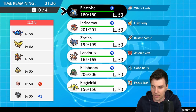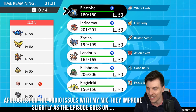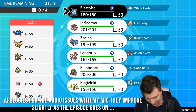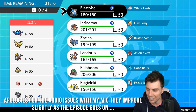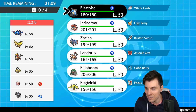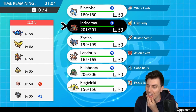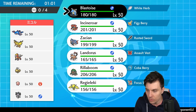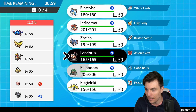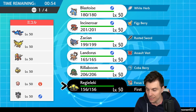First up today we have a team of Kyogre, Zapdos, Entei, Shedinja, Chansey, and Gothitelle. God help us. When you see the first three you're like 'yeah, this is fine,' then you see the second three and you're like 'great, this is going to be horrendous.' I think we need to utilize Blastoise for sure.